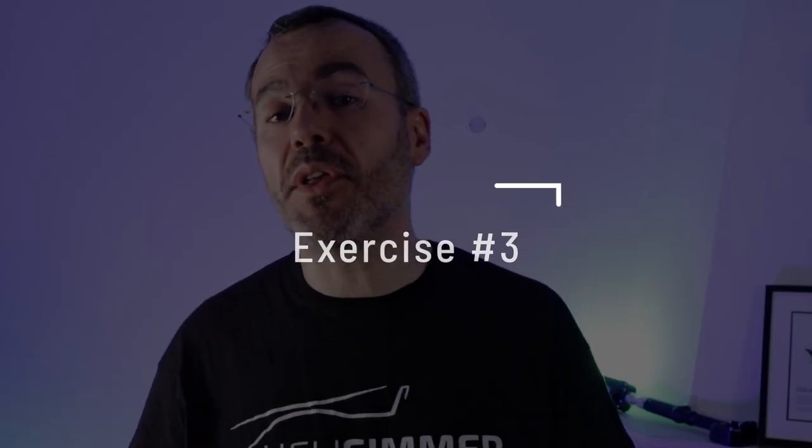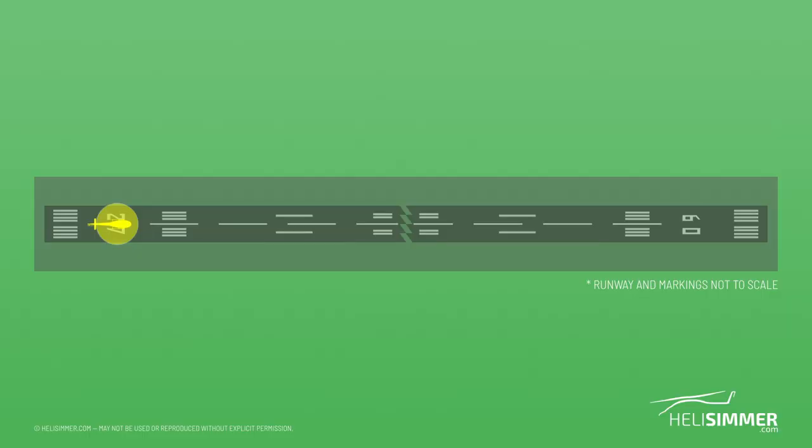Let's move on to exercise number three. For this one, you will take off, fly a circuit and land on the numbers — just rinse and repeat. Instead of the numbers, start landing on other marks instead, and try to land as closely as possible to your goal. For an increased challenge, try hovering instead of touching down. For example, approach the runway, transition to a hover on top of the numbers, and taxi-hover to the next marks. There you can land, or take off again and repeat.